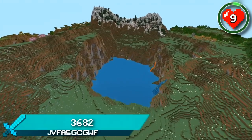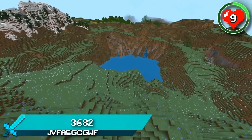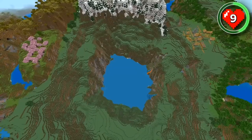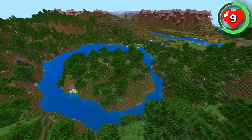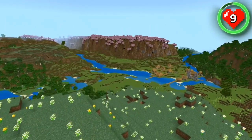This seed spawns you by a deep lake watched over by mountains and two layers of meadow. This could be a great place to build a custom village that circles around the lake. There's loads more to find right next to this lake too — a cherry tree river island, forest river islands, loads of villages, meadow valleys, and another cherry grove off in the distance.